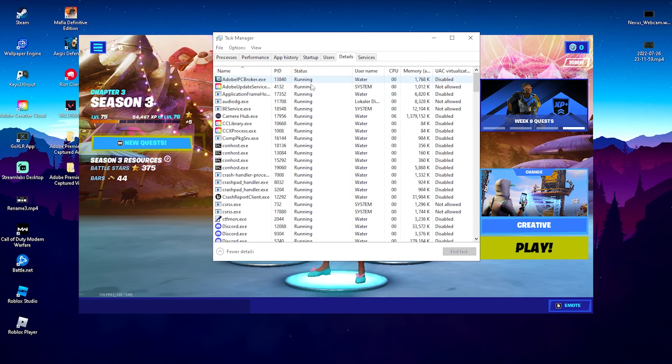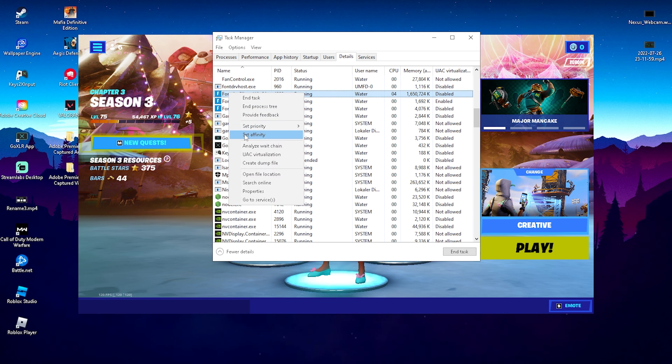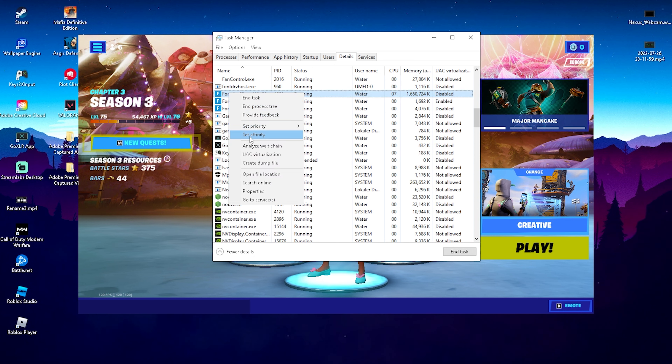Once we're in Task Manager, go over to the Details tab and press F on your keyboard to find FortniteClient-Win64-Shipping.exe. Simply select the one with the highest amount of memory usage — that's the main Fortnite process.